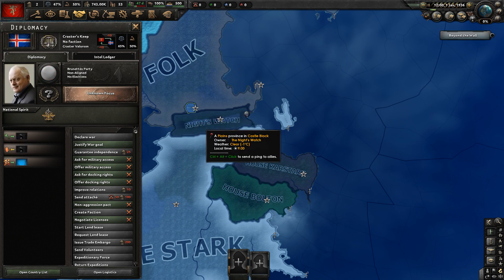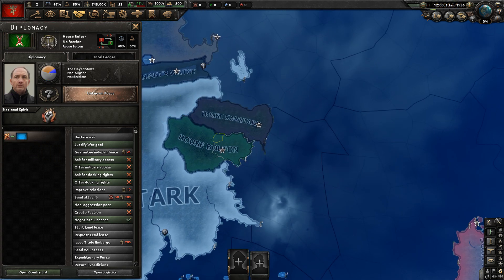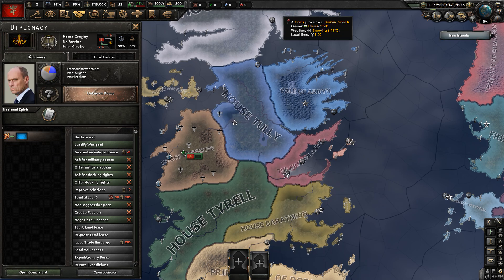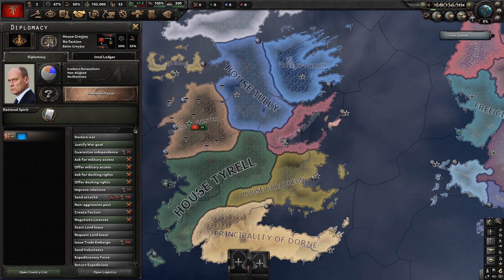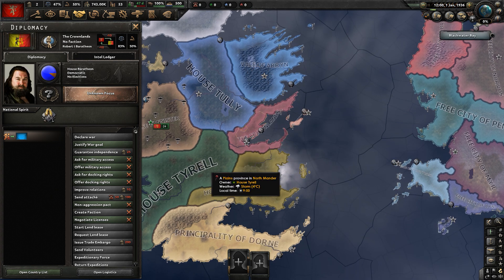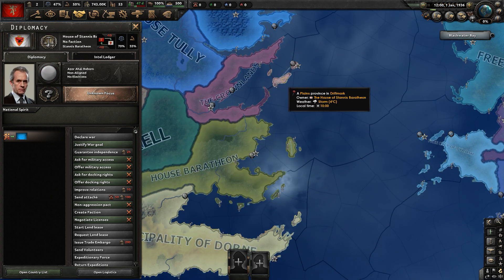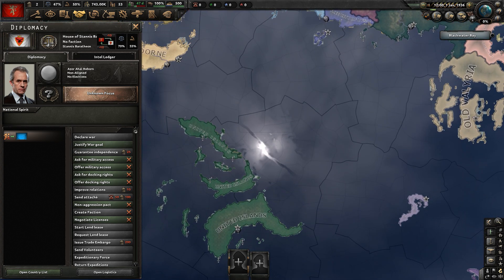Going south, we have Craster's Keep using Iceland's flag — they have something going on with the Night's Watch. Then there's the Night's Watch, House Stark, House Bolton, House Karstark, and House Mormont. Moving into the center of Westeros, houses are more consolidated: House Greyjoy in the Iron Isles, House Tully, Vale of Arryn, the Crownlands, House Tyrell, House Lannister, House Baratheon, the Principality of Dorne, and House Stannis Baratheon on Dragonstone.